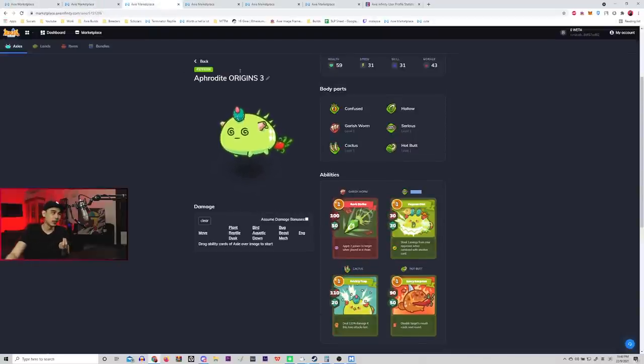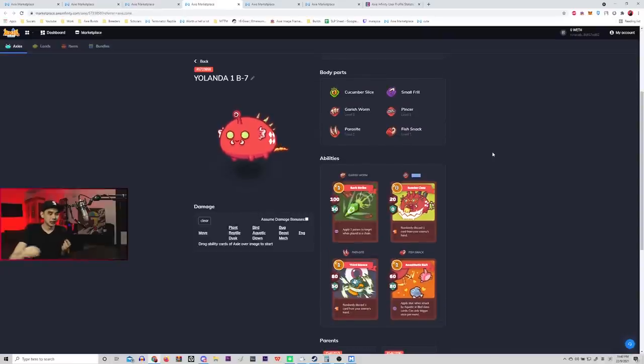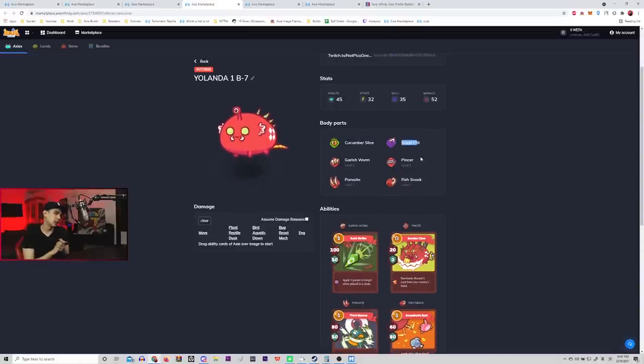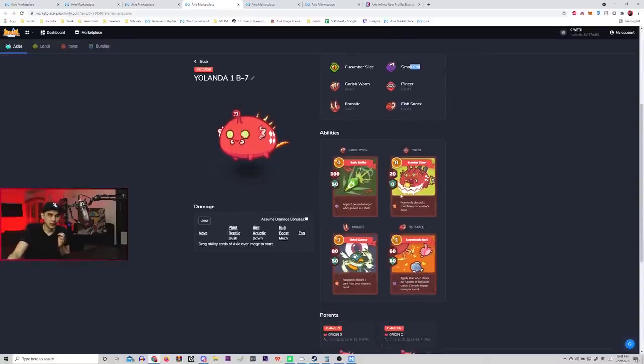For the midliner, which is the discard bug: the best build will be pincer, garish worm, parasite, fish neck with two plant body parts. It doesn't matter too much, but 31 speed allows you to chain cute bunny in a much better way. If you can get two plant cards on top of this build, that's the best option for the mid — it's like a min-maxed version of the bug. You're slow, but you have a lot of HP, because this bug's job is just to tank. Really tank as much as you can.